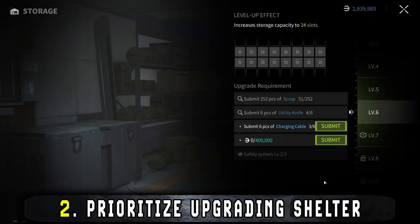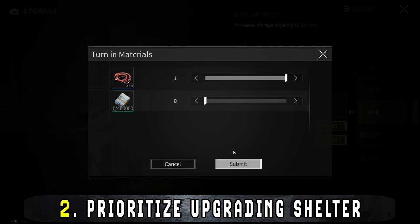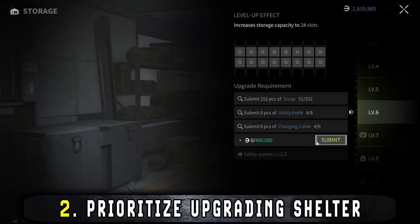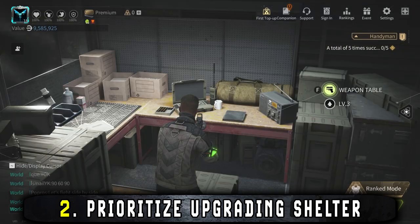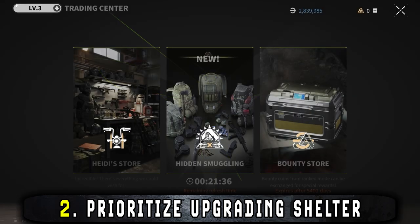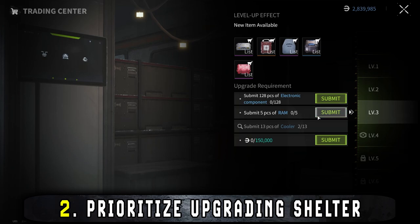Your main priority for your shelter should be upgrading it. These upgrades will both make your life easier and give you access to more and better gear. I tend to prioritize the storage, weapon table, and workbench. This doesn't mean you should sleep on the rest as they're all important.